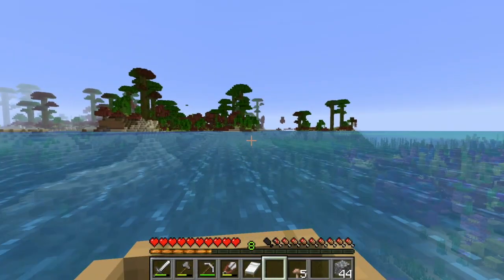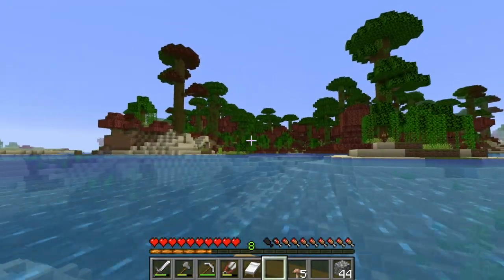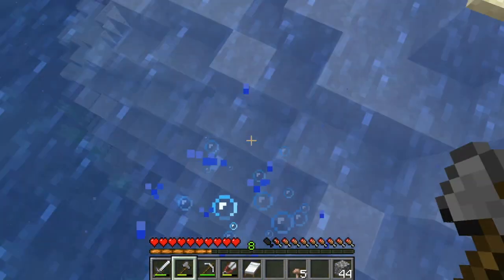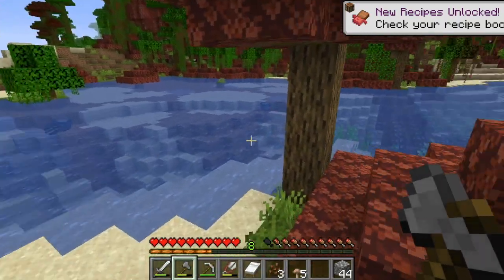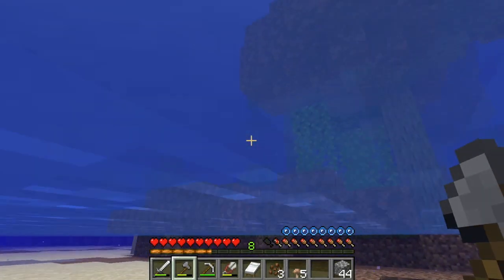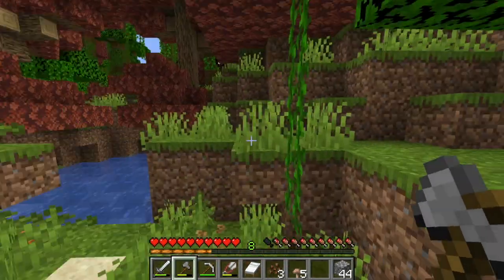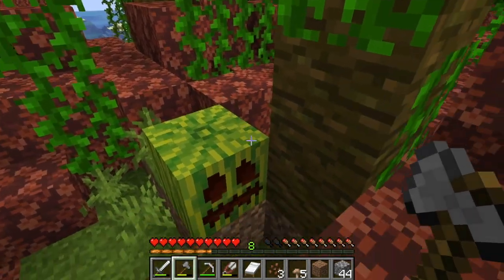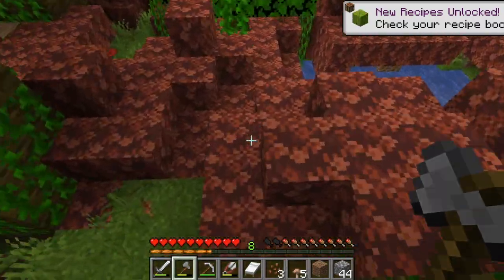Oh my god, you guys — I just found ourselves a jungle rather than a village! Shall we explore? I think so! Let's go! Oh no, the boat glitch — my boat disappeared. Cocoa beans! We have found ourselves a jungle — I have not seen one in a survival world for the longest time. Oh my god, the watermelons have pumpkin head faces too, that is so freaking cute!